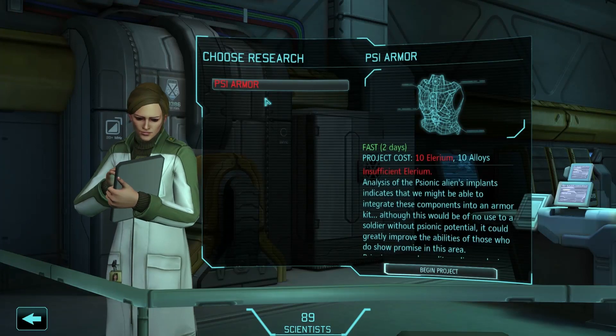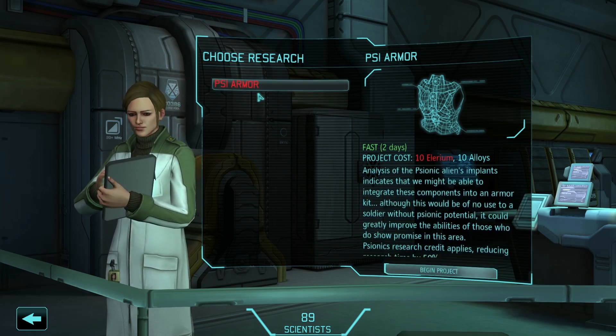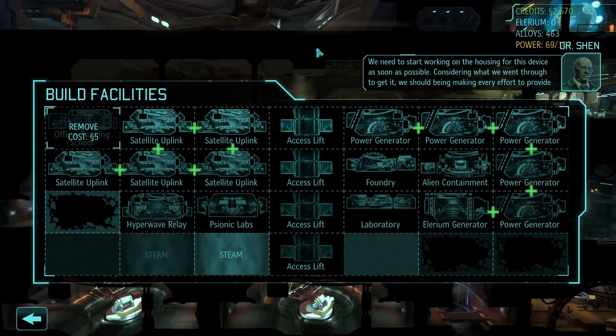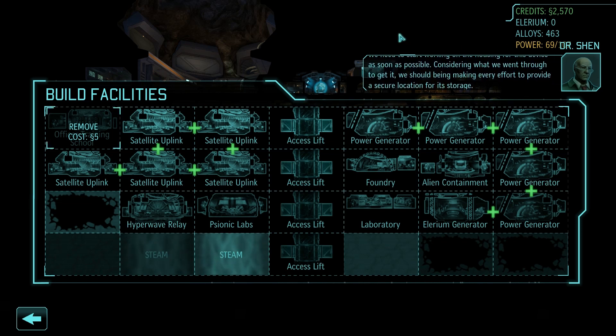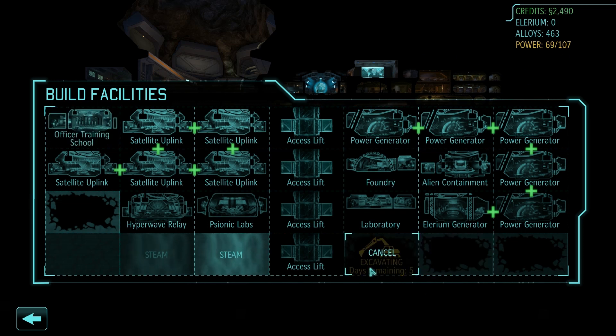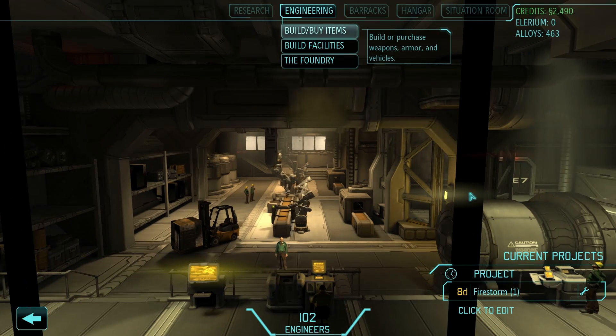So we can now build the Gollop Chamber, and we can also research Psi armour — although I'm short of Elerium, which is strange given how much stuff I've got. Let's look at engineering and facilities. We're only using 69 of 107 power, so we've got plenty. We'll excavate this area and build the Gollop Chamber there — that should give me the achievement for building on all four levels. Once the Gollop Chamber is built, it won't push anything on until we put one of our psi soldiers in there and activate it, which will then give us the final mission.